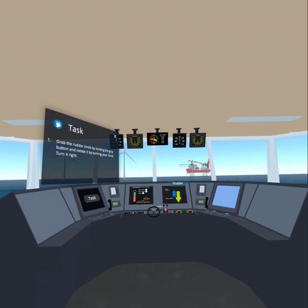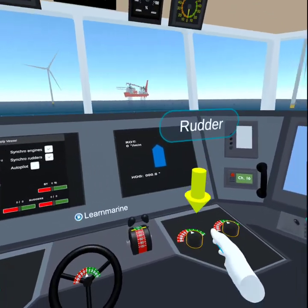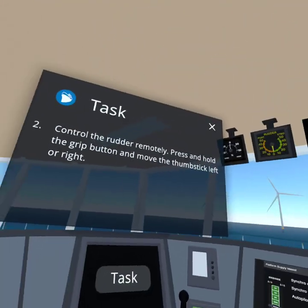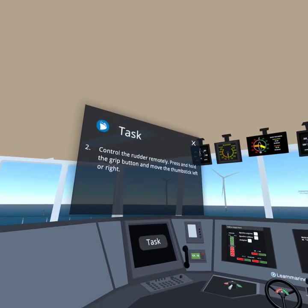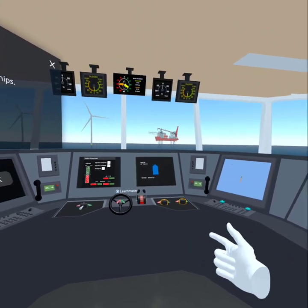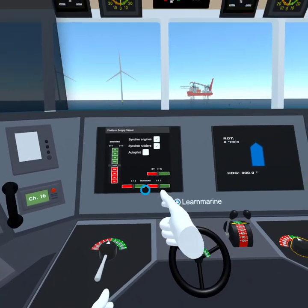Turn this rudder to the starboard side. Good job! Now let's try to control the rudder remotely. Stand at a distance from the ship's console. Press and hold the grip button and move the thumbstick left or right. Now bring the rudder to midships. Great!